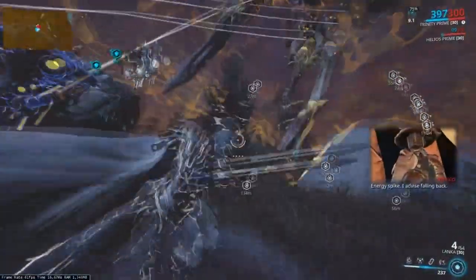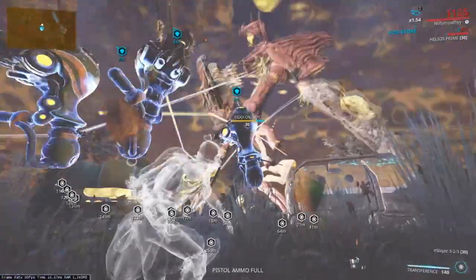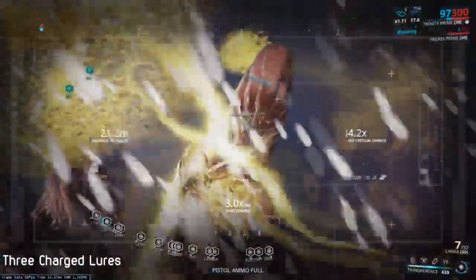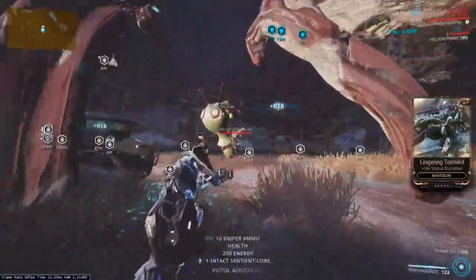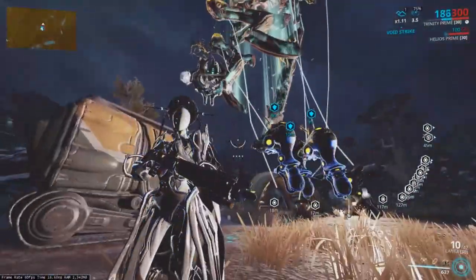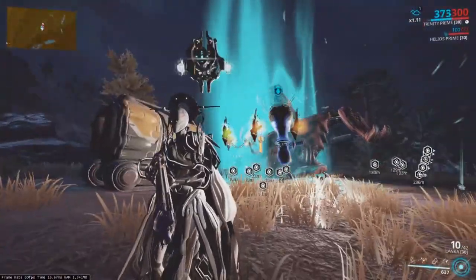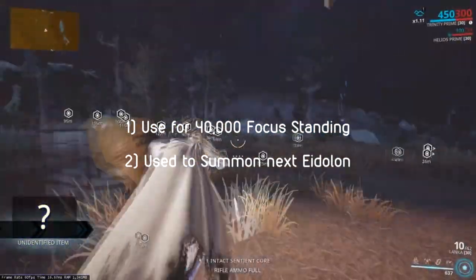The Gantulyst has six synovias — unlike the Teralyst, he has an additional two on the back of his shoulder blades, so there will be more to shoot. That being said, you will now need three lures to capture this Eidolon, as there are now six limbs to be tethered. Do so successfully, and you will be rewarded with more loot. You will be reimbursed your Brilliant Eidolon Shards that you used to summon at the Shrine for this successful capture, and you will also earn one Radiant Shard. A Radiant Shard can be used for up to 40,000 focus standing, or it can also be used at the Shrine of Eidolons to summon the next Eidolon in line — the Hydrolyst.